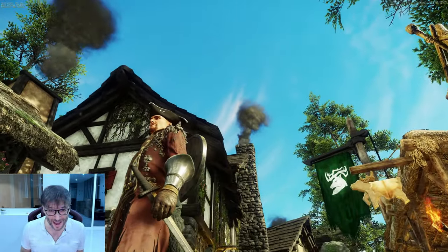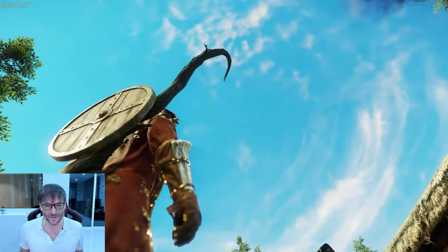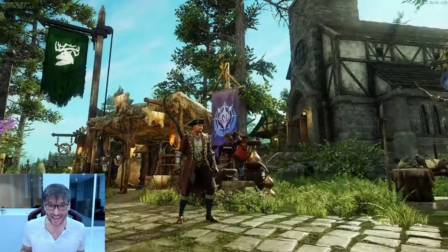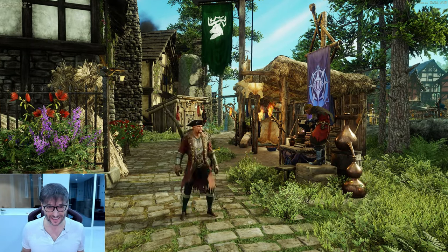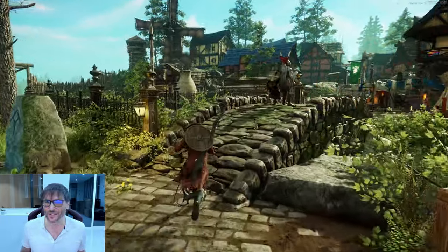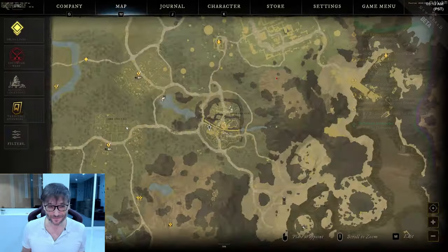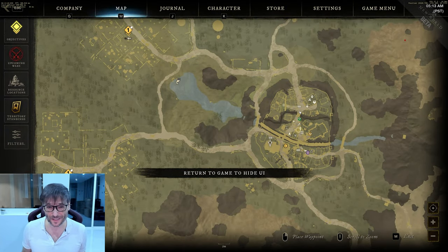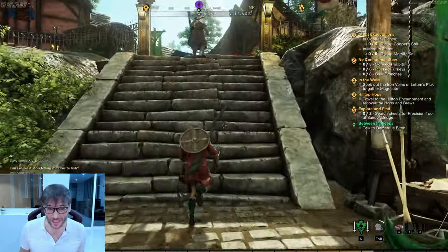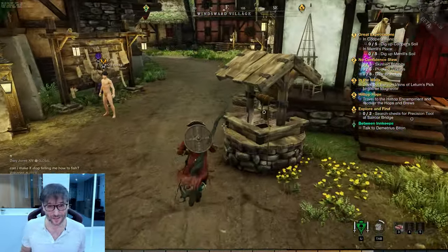You see the smoke in the background — here are two chimneys smoking in New World. The sky is so beautiful in daylight, and at nighttime you see the moon and can run by moonlight. Let's run through the town so you get a sense of all the other attractions and amazing graphics. Here's the map view — I'm in the middle of town and there are banners representing different factions. That green one is the Marauder's faction. There are three factions in New World, compared to two in World of Warcraft.